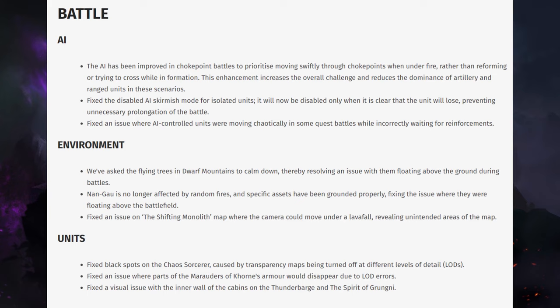Nangau is no longer affected by random fires and specific assets have been grounded properly, fixing the issue where they were floating above the battlefield. Hopefully we're getting closer to fixing the rice field stuff because the lag still becomes a bit of an issue there — it could actually just be linked to floating objects.